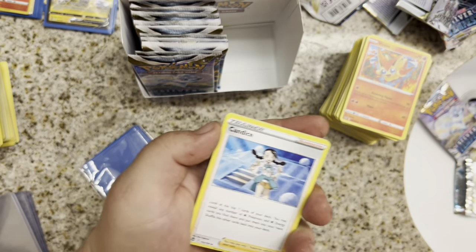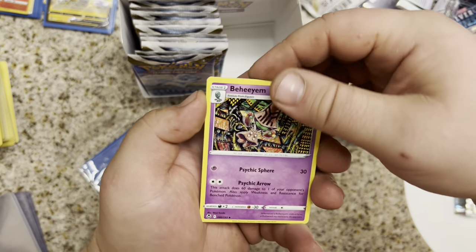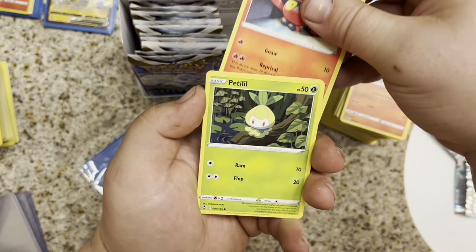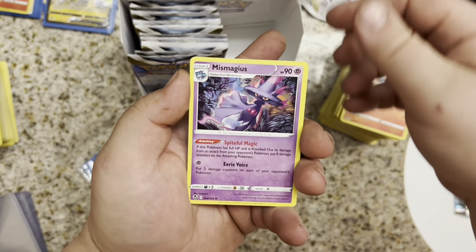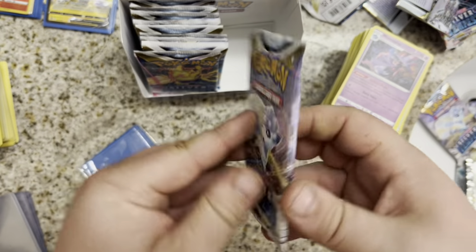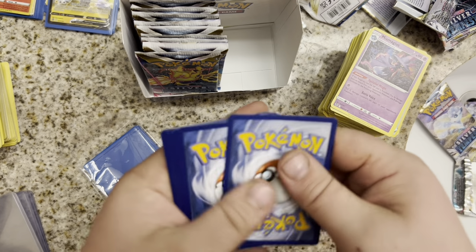Metal Energy. Candice, Croconaw, Behim, Smergle, Litten, Petilil, Chinchou, Ferroseed, Unidentified Fossil in the reverse, and a Mismagius non-Hollow in the rare. Another Alolan Vulpix. Back-to-back Alolan Vulpixes.